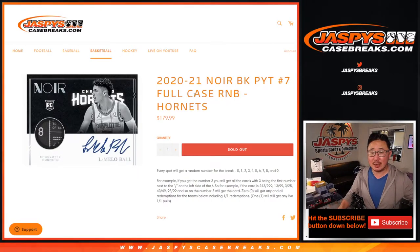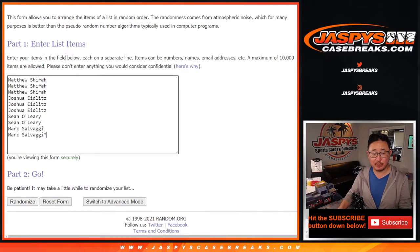Hi everyone, Joe for Jazby's Casebreaks.com doing a quick random number block randomizer for just the Hornets and pick your team 7. That's how the number blocks work right here. Obviously with the Hornets, that zero spot that gets any and all redemptions becomes pretty important.